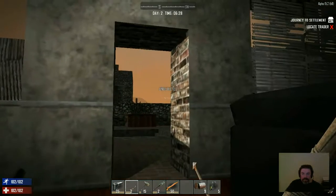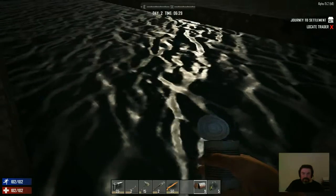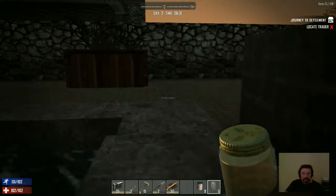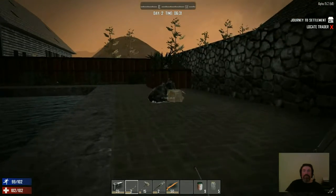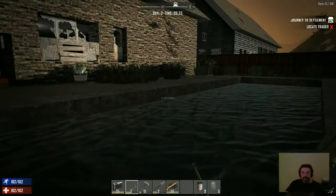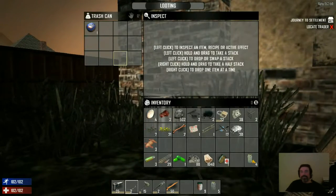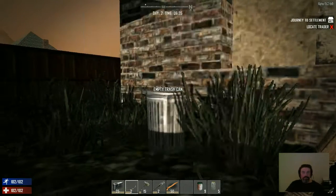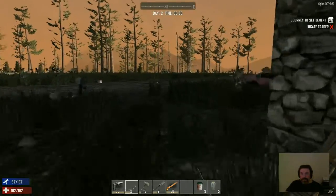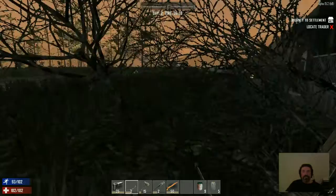I don't blame him one bit. He can have that pool — I'll take this one. Give me some murky water. I can do a little exploring. I forgot to empty my inventory. Now he can easily get out of the swimming pool if he just goes to the opposite side and walks up the steps.